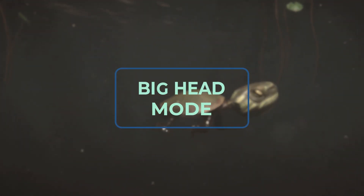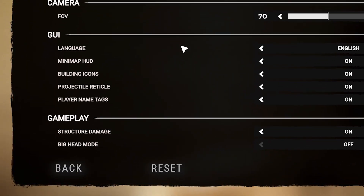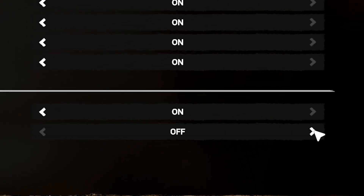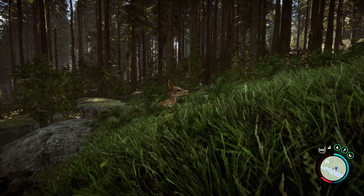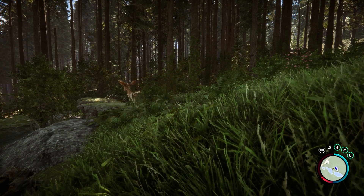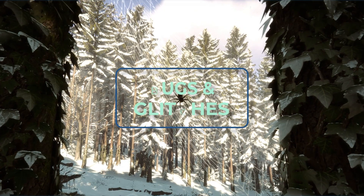Why the developers decided to add this feature is a complete mystery to me, but hey, who doesn't want to live in a world where everyone's head is abnormally large? Big head mode allows the player to play just like normal, except everything's head is much, much bigger — Kelvin's head, the cannibals, even the deer. I don't know why this is a thing, but it's pretty funny.